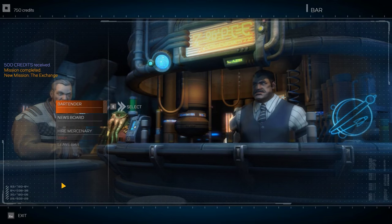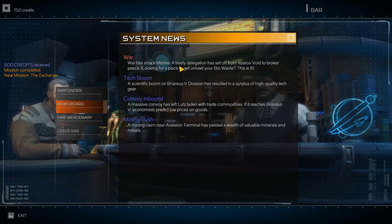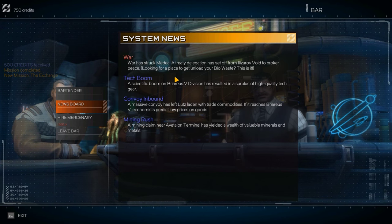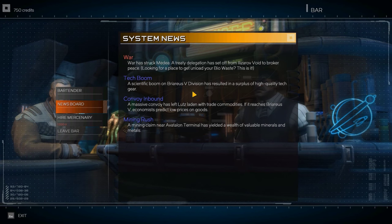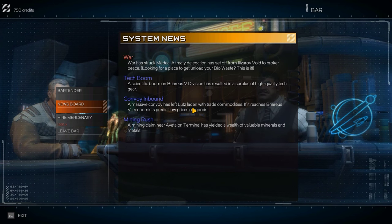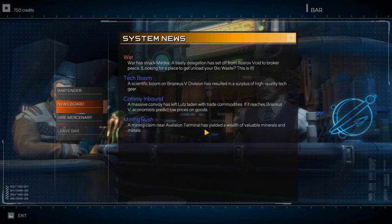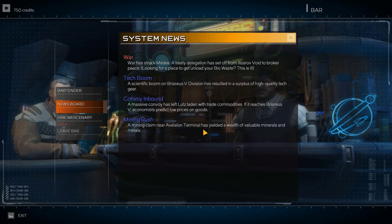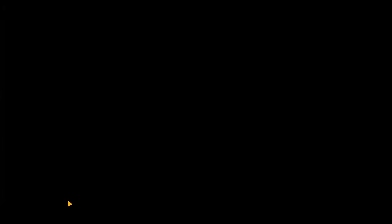We get the mission - new mission: The Exchange. We can hire mercenaries and check the newsboard. Newsboards are kind of cool - they tell you things like war striking Medea, a high surplus of tech gear in a division, convoy in load, and low prices on goods. Kind of like Sid Meier's Pirates where it told you about surpluses of wood or cannons. So you can go trade and do all sorts of fun trading. Then we leave the bar and head back into the main world to do our first mission.